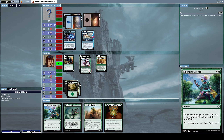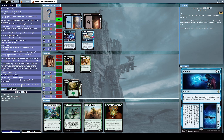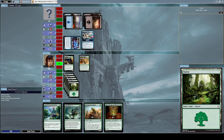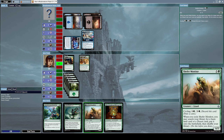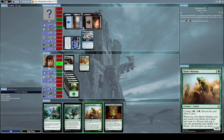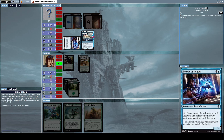We survived that — this is quite good, we're making progress. He cast Commit, which targeted my Prowling Serpopard and put it from the top of its owner's library — I'm not sure exactly what that means, but whatever. We get more mana the more we build up, which is nice. We have five mana. Let's cast Cartouche of Strength on Initiates' Companion and attack his Seeker of Insight.